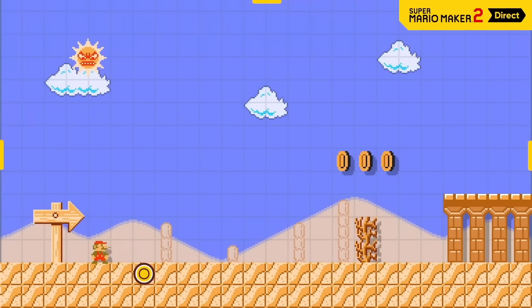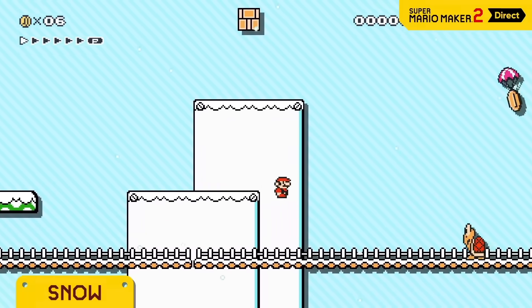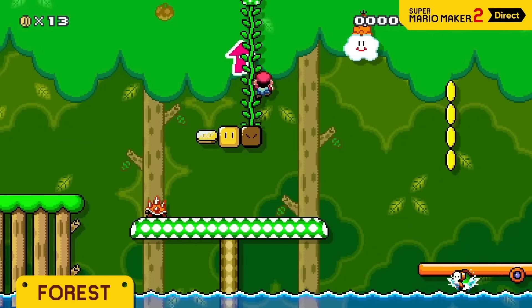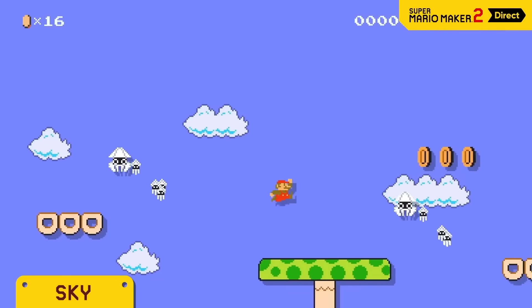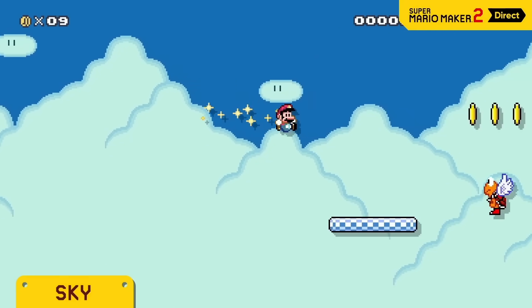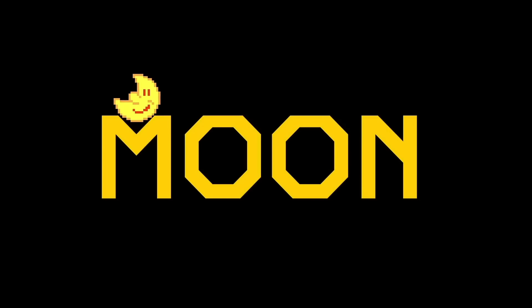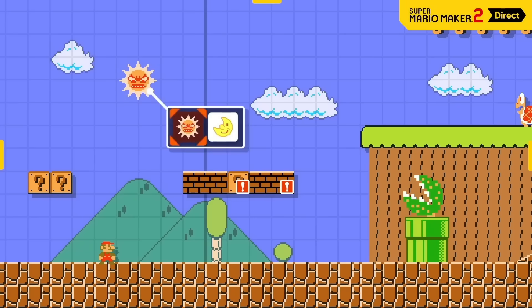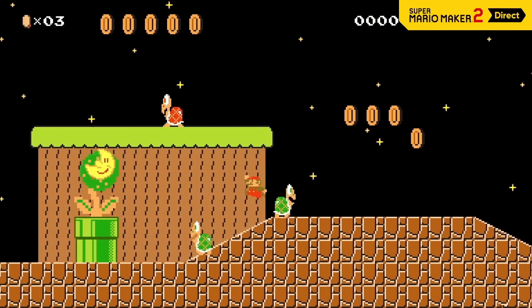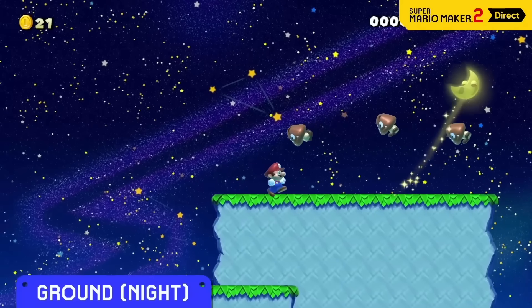New sequel, new course themes: Desert, Snow, Forest, and Sky. There's new music too, written by veteran Super Mario composer Koji Kondo. We've also got a new course part that makes these course themes even more fun — the moon. Tap the icon and day becomes night. If you hit the Angry Sun, Mario will lose a life. But if you hit the moon, you'll wipe out a screen full of enemies. At night, expect a surprise or two depending on the theme. In the ground theme, Goombas will float.